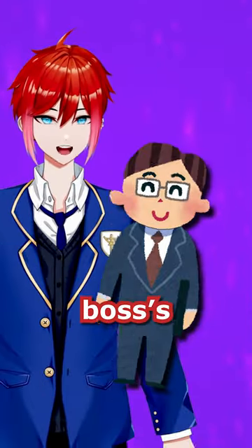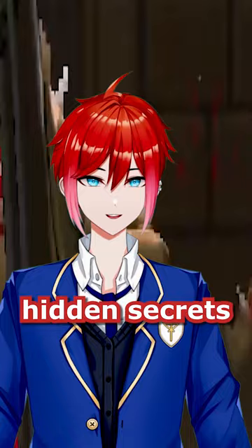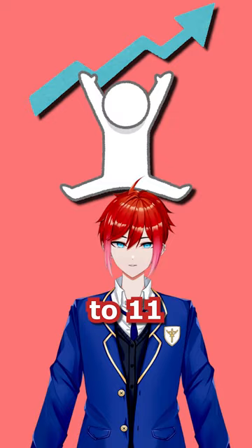Imagine putting your boss's head on a spike as an easter egg in your game. Well, that's exactly what happened in Doom 2. The Doom games are pretty creepy in and of themselves without any hidden secrets, but for the final boss of Doom 2, the team at id Software decided to turn things up to 11.